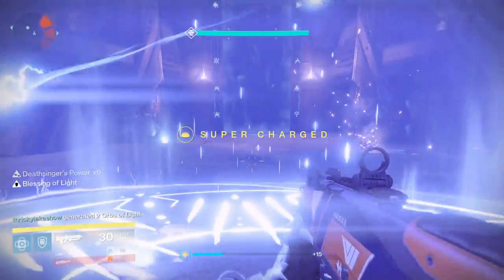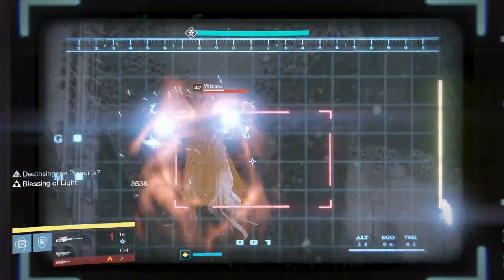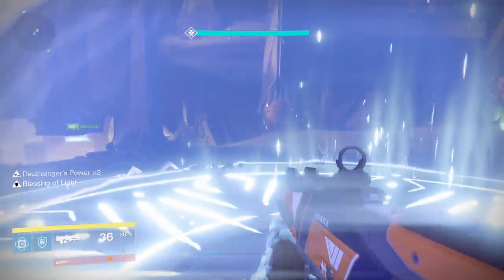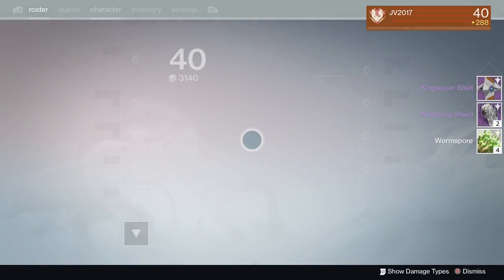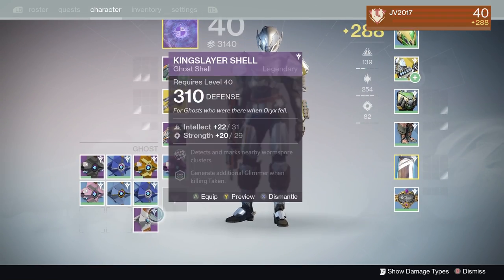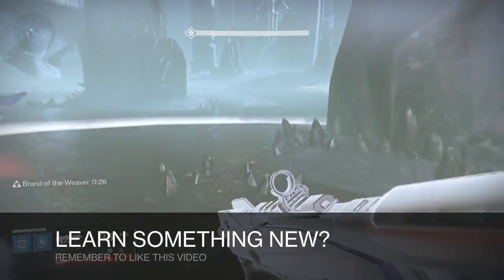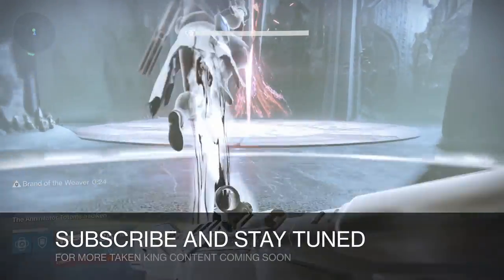In terms of subclasses, Defender Titans are nice for their bubbles — extra protection so you don't wipe. Sunsinger Warlocks are great too, since if someone dies they can self-revive, which is really helpful. If your group completes this encounter, you'll get some moldering shards and a shot at a new ghost shell potentially between 300 and 310 light — a huge help. I was lucky enough to get a maximum 310 Kingslayer Shell, so good luck to you guys.